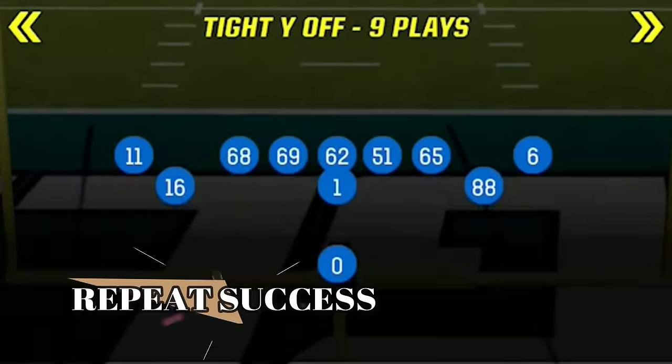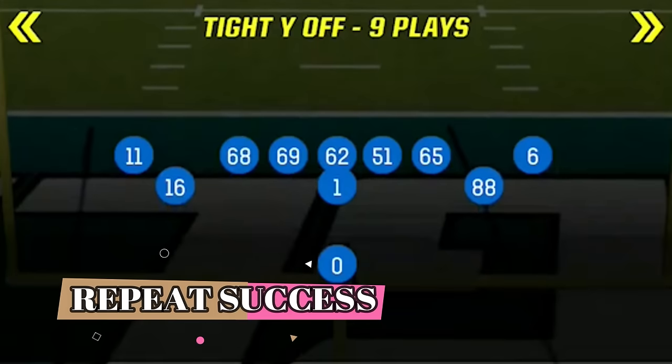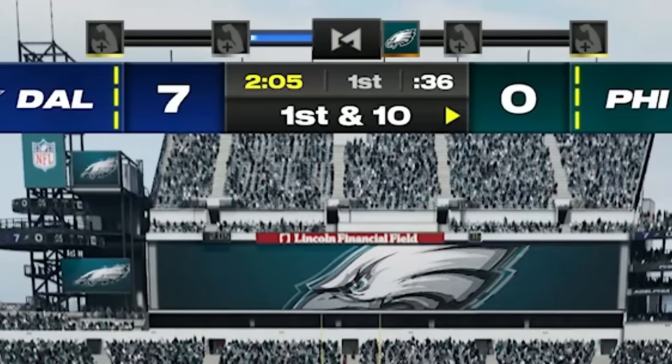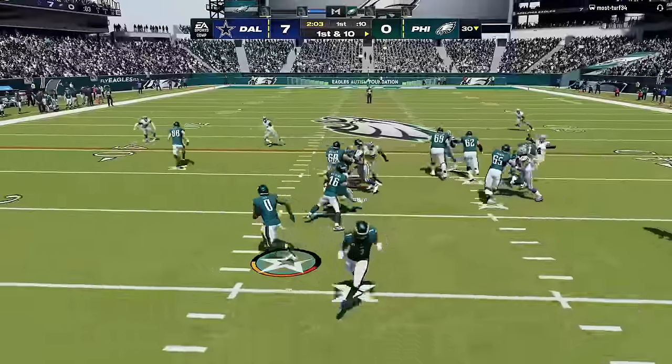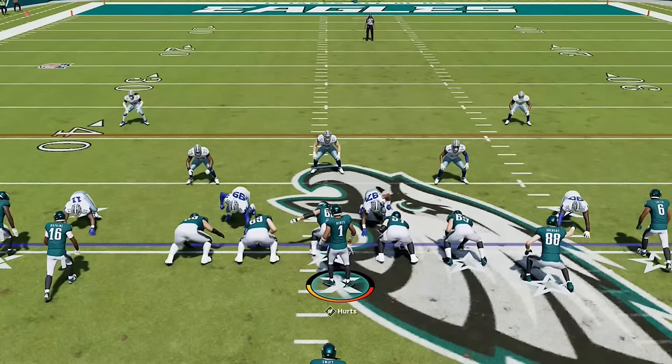Now whether on offense or defense, I always recommend breaking down your entire playbook to just 3 formations and using them all the time. Try to choose a pass heavy formation, a run heavy formation, and a balanced formation that you use for both. The score and down and distance will usually dictate whether a player will run or pass more than anything else. Since I'm only down a touchdown, I start by running the ball and having a lot of success.